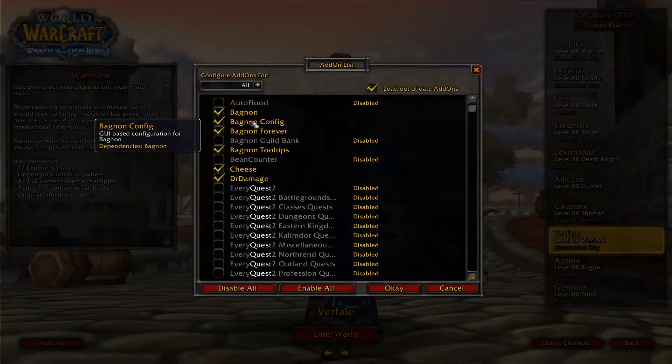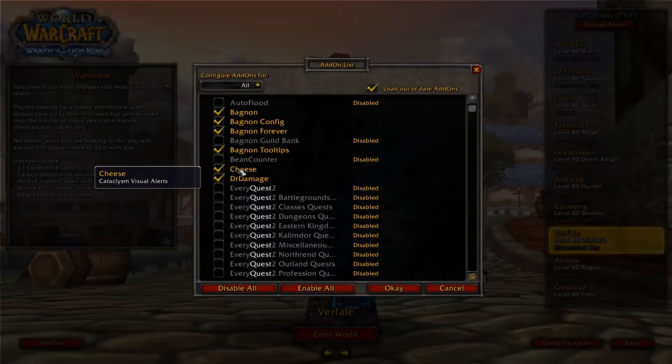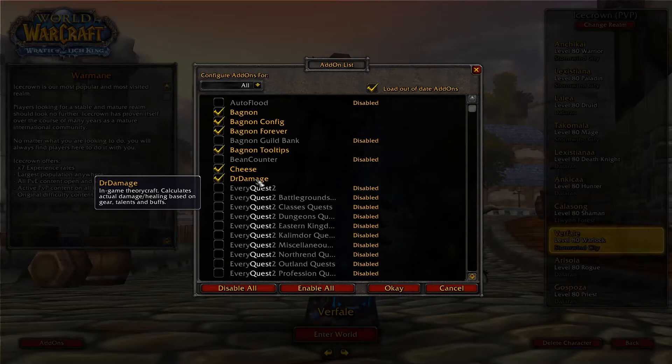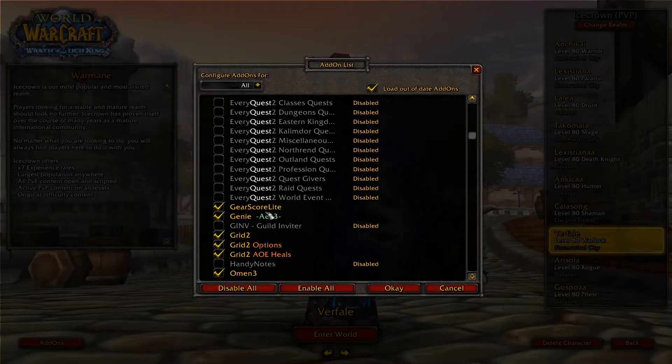Let's go with Bagnon. It's a pretty basic addon — it puts all your bag slots into one huge slot. Cheese is a visuals addon to track cooldowns, procs, etc. Doctor Damage is a simple addon that just calculates the actual damage. GearScore Lite shows your GearScore so you can apply for raids.